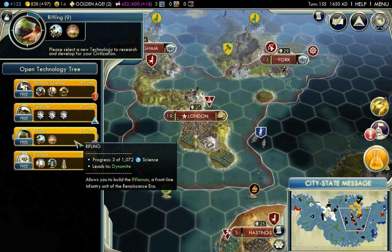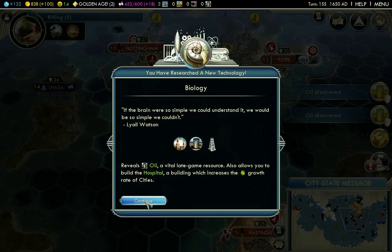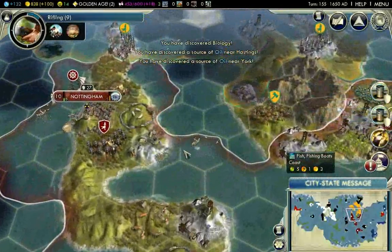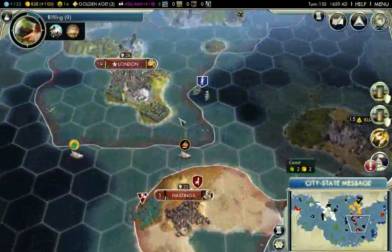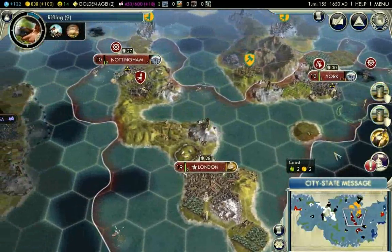Biology or rifling — let's just go to biology. Oil discovered! And of course I got one oil resource — that's better than I expected.